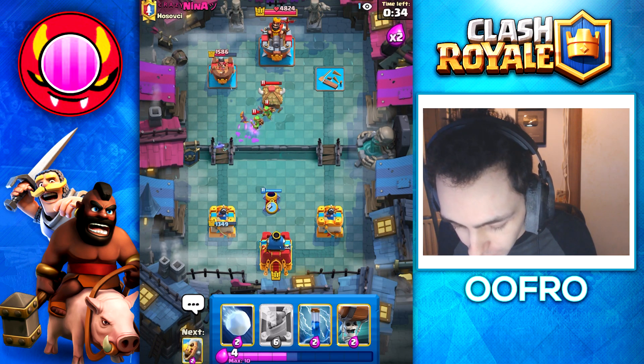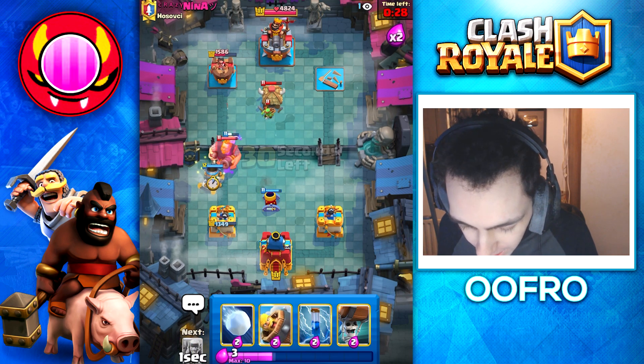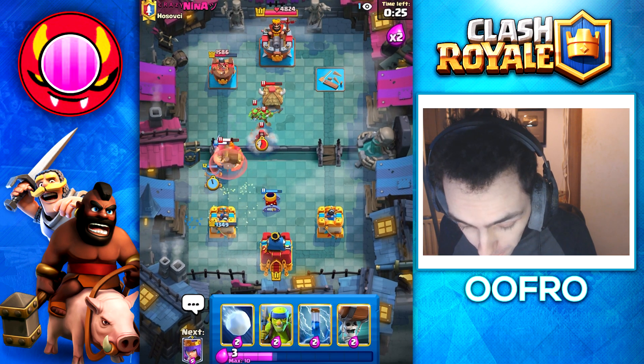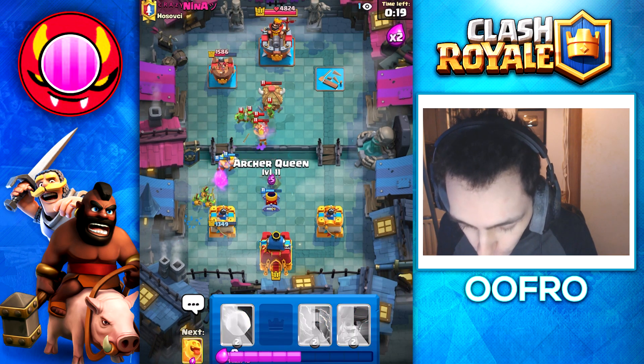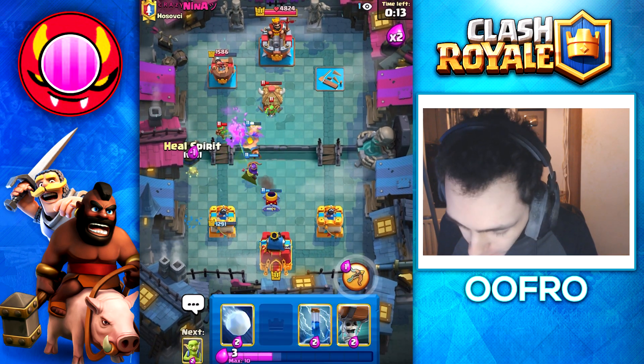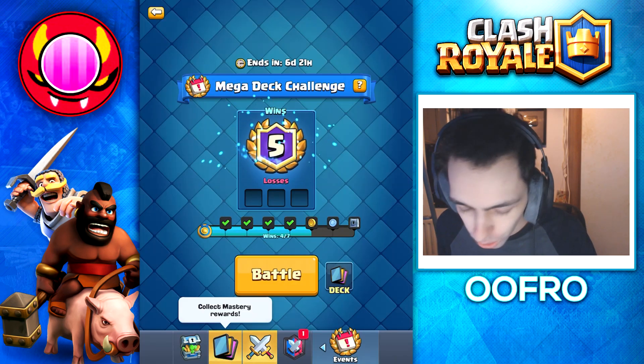We are going to play it defensively this time — he went with a Goblin Hut so we kind of have to. And you guys can see this Royal Giant is going to be no problem because we're going to fire Barbarians on top of him. Even though this guy's using a real deck, it's no match for the Barbarian Launcher cycle. All it takes is one Barbarian Launcher and he's in a ton of trouble — it's so broken.